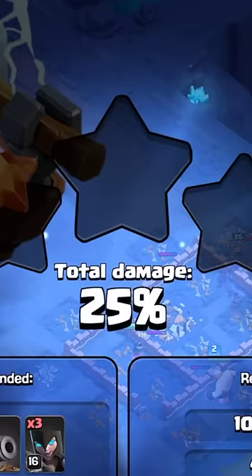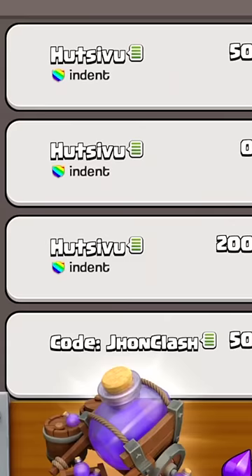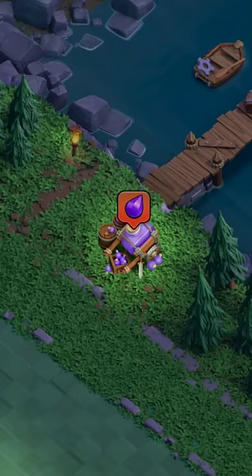When you attack, you collect as many stars as possible to get gold. Each attack opens your base to be attacked to earn a defense. Each defense earns elixir, which is collected in the elixir card.